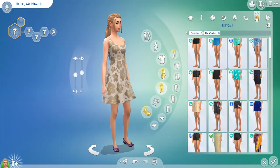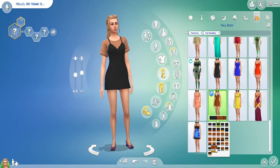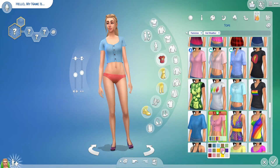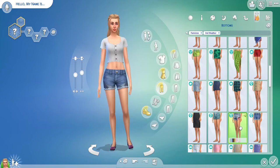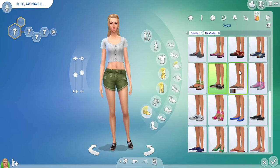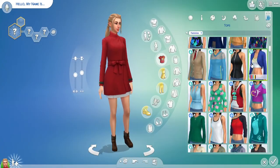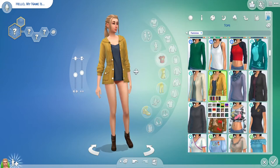I'm just getting her swimwear done, then her hot weather and cold weather outfits. I can't remember what aspiration I gave her — I think it was a creative one. I also try and give my sims one trait that's not your average sort, so I gave her a paranoid trait, as well as creative and ambitious, because obviously we're working ourselves up and I thought ambitious would be the perfect trait.